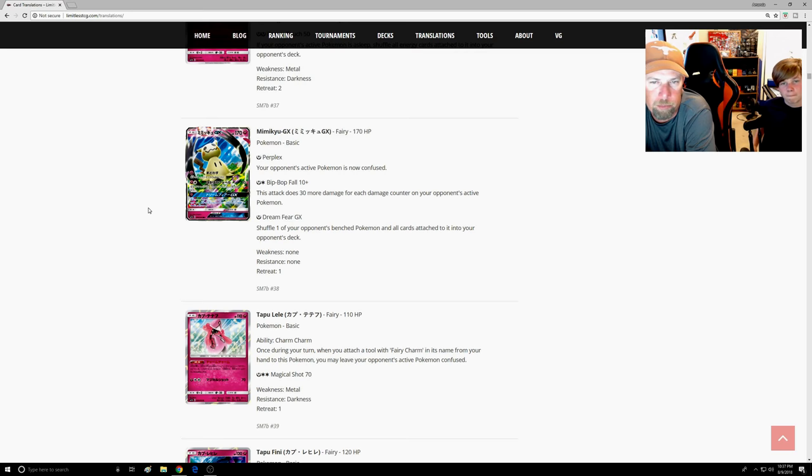Mimikyu GX — first attack: one Fairy, Perplex — your opponent's Active is now confused. Second attack: Bip Bop Fall — 10 plus 30 more for each damage counter on your opponent's Active. I think if you're considering a spread deck, just run Sigilyph GX instead. Sigilyph takes Psychic energy and this takes Fairy, so you'd mix energies — but you wouldn't attack with Sigilyph GX anyway since it has one retreat cost.